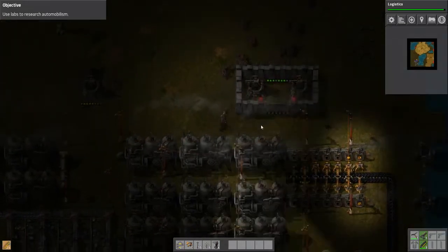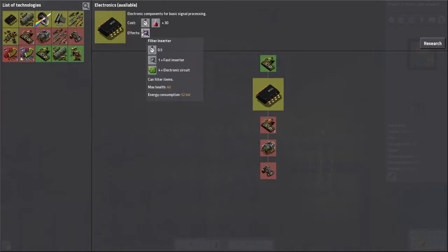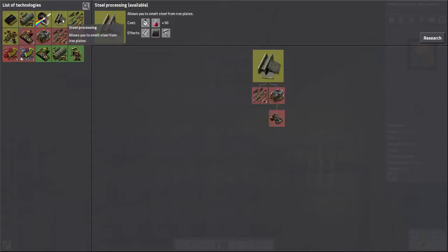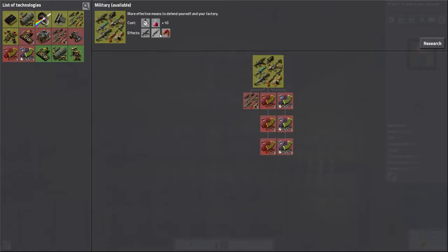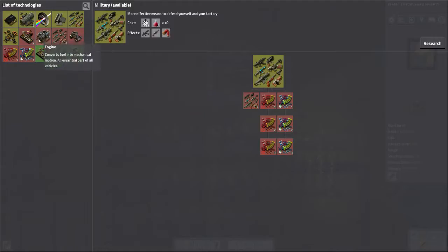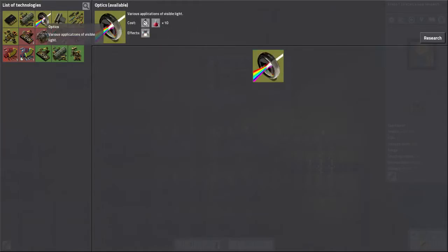Now the next important thing is to automate these turrets getting filled up with ammunition. This is what's going to allow me to make my life easier - with these underground belts, because we're going to start getting a bit clogged up above ground. I'm happy with just having two labs researched for now. That gives us faster transport belts but it needs a green pack too, so I won't do that one yet. I'll do this one - nice and simple. So now I want to automate these getting ammunition, the bullets.